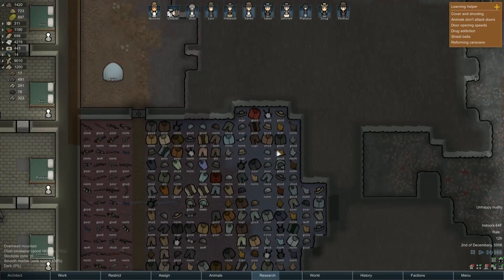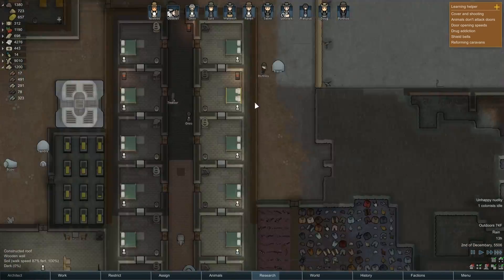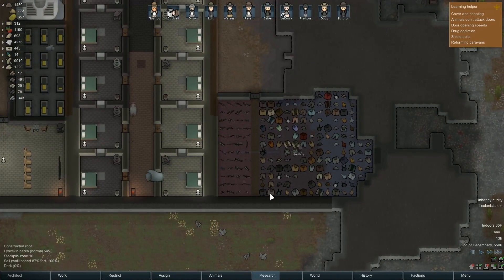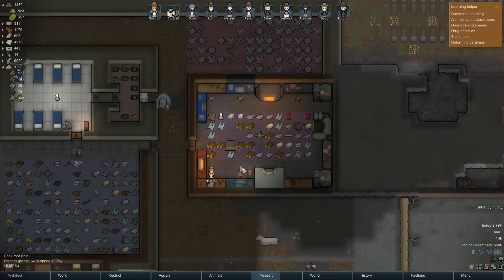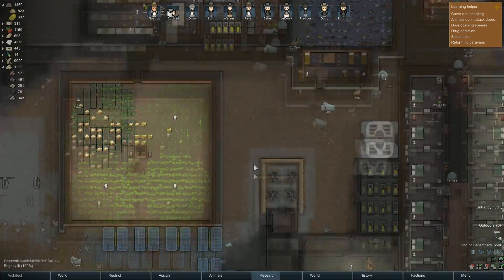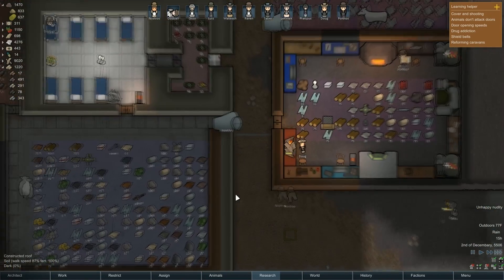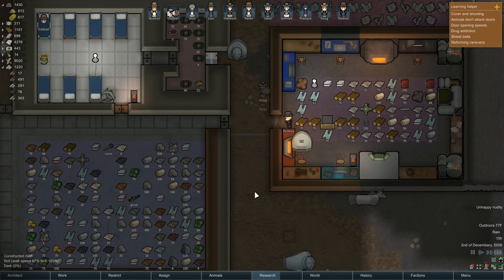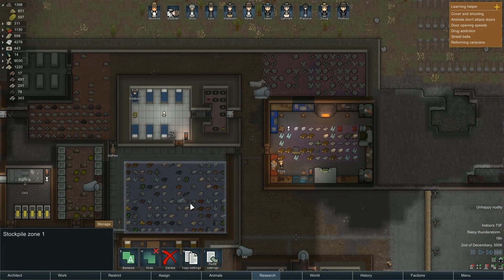That's a horrible sound, but now Oddball can smell. It looks like we've also been working on burning some of this crap — Porthos has got it. Doug is melting down some slag for steel. We have lots of steel and a good amount of money laying around.